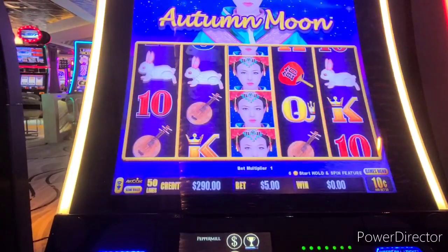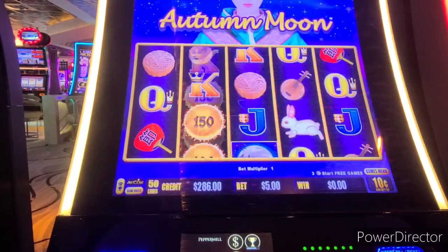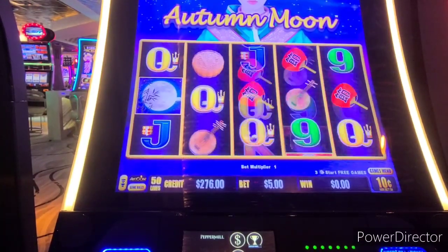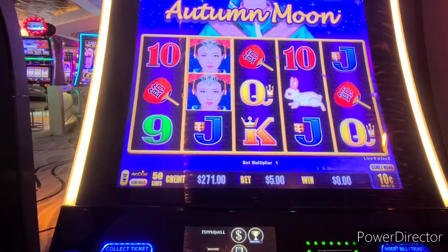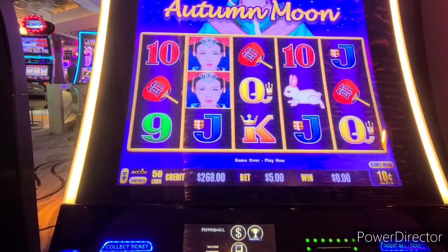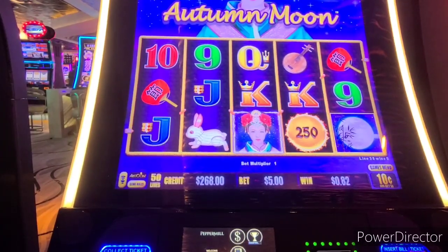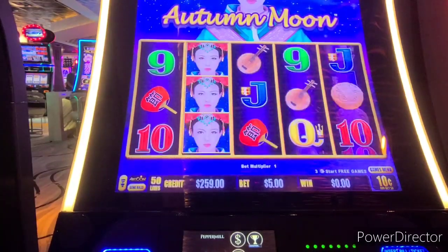Oh, I thought right out of the gate she was going to be a lucky slot. Banjos! Three more — oh man, that sounded good but it wasn't enough. Well she's throwing the balls down like crazy. Come on, Autumn Moon! She was dropping some serious balls — come on, drop six!